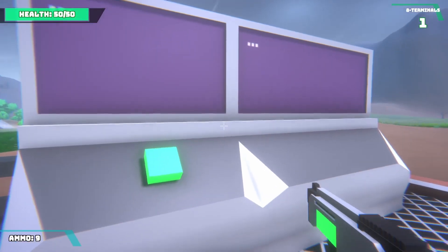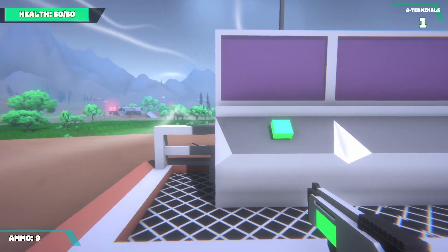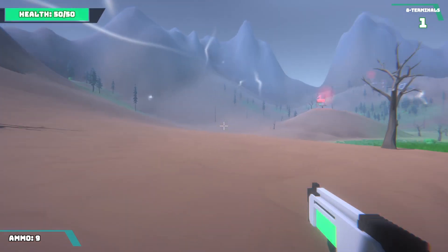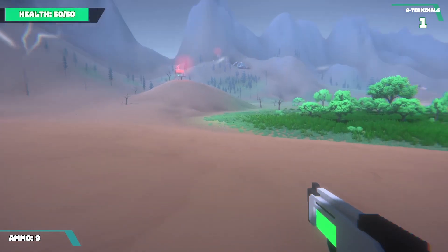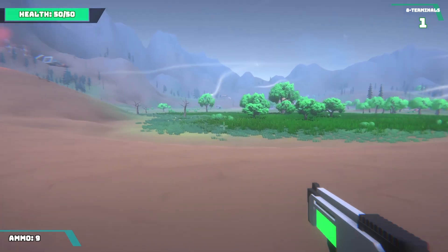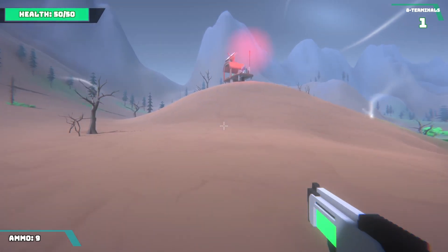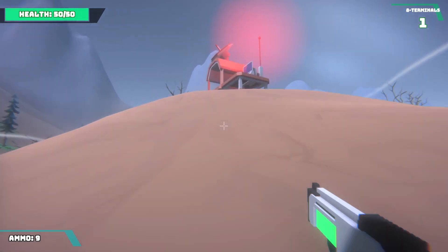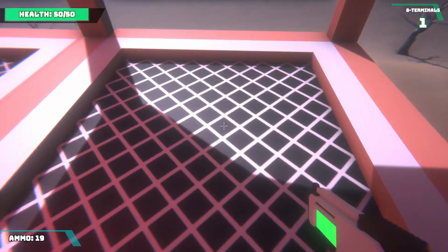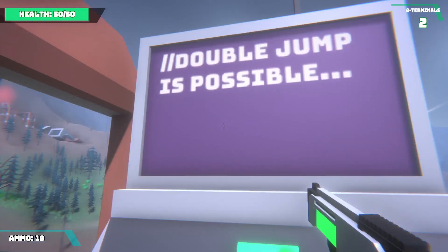Thank you. So I'm assuming the red lights indicate where I need to be going and pushing other buttons. What are these drones on patrol? My feet are very clicky. What's that? Double jump is possible.